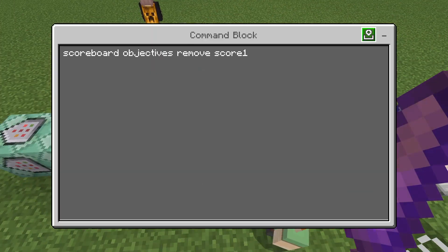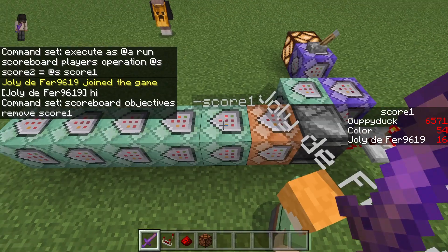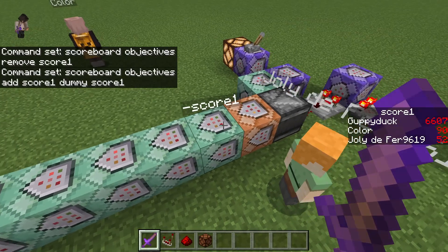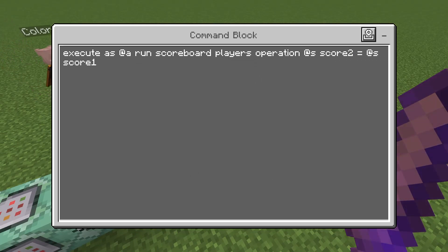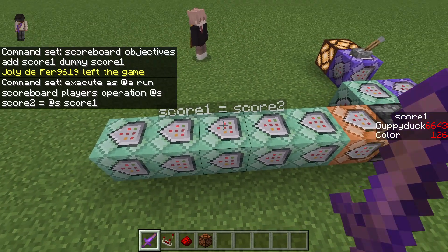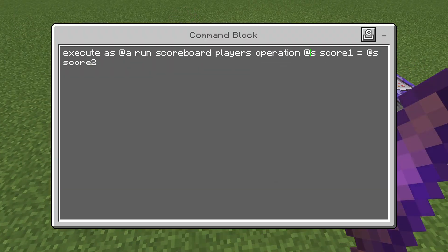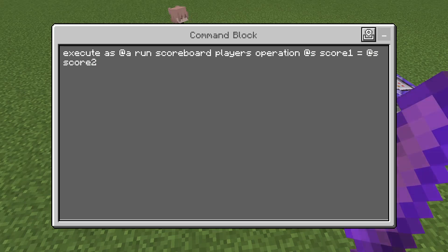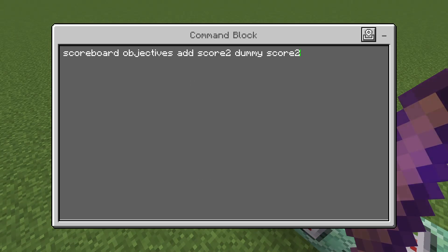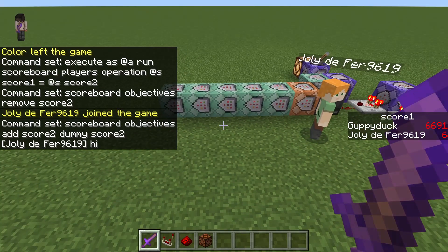Then I am completely removing the objective score one. Then I am adding the objective score one back to the game — that resets players' values for any of the scores. However, since we have this operation going, the scores are saved in score two for online players, but offline players get their scores deleted. Then we are going to do the same thing but backwards: set score one equal to score two, then remove score two to reset it, then add score two back so that score two still exists.